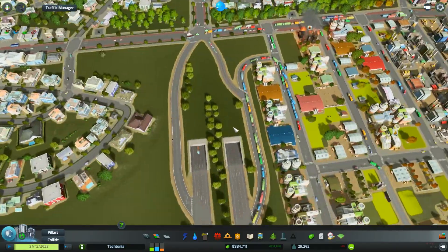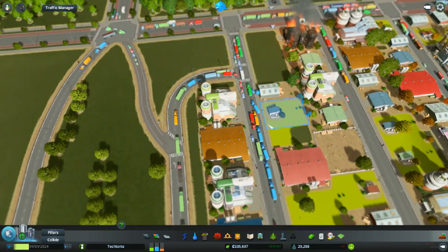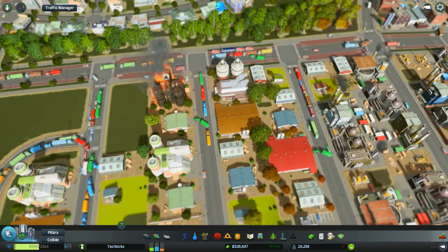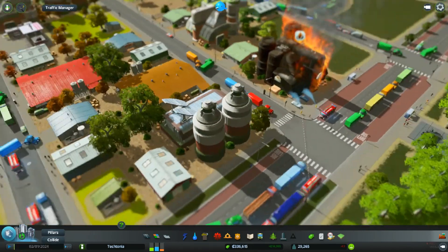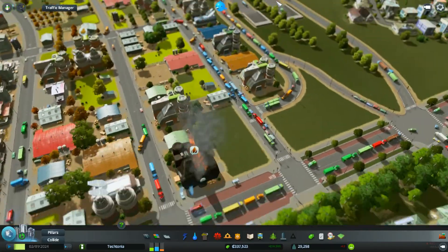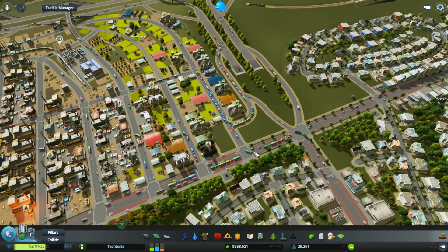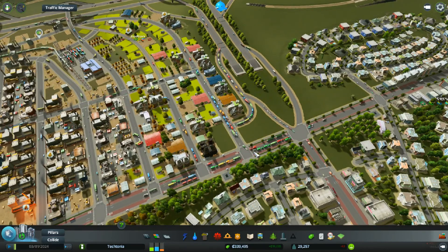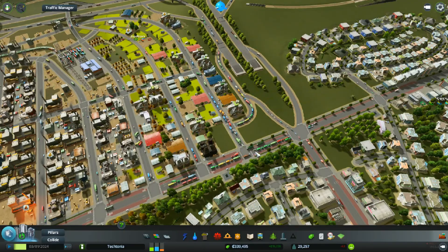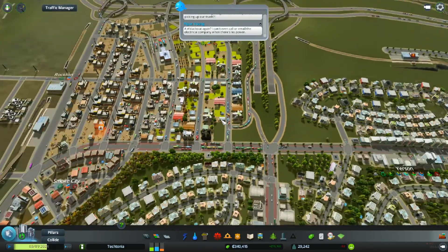And it's flowing. More flowing traffic. This traffic's actually flowing now somewhat better than it was, which is good. At least down here. It's just a lot of freight trucks there trying to get in and out of the city. That's really what's causing the problem here.